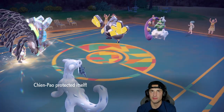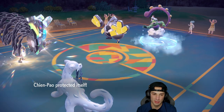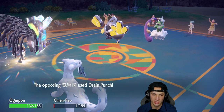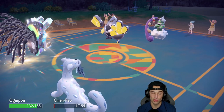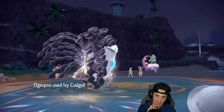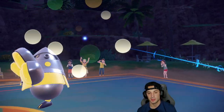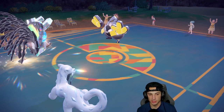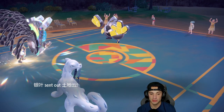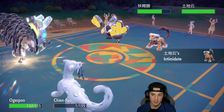We still have Dragonite in the back end. Icy Wind is going to come out and he's going to double down onto my Ogrepond — that's a smart play. I should have just Sucker Punched him. Drain Punch is coming in — big-time block. He went into Shenpao, so Ivy Cudgel flies and does damage. I'm thinking about using Spiky Shield or swapping Shenpao. They could go back into Lando and U-turn again which would be annoying. They do go into Lando — Intimidate comes out, so I need to swap Shenpao.